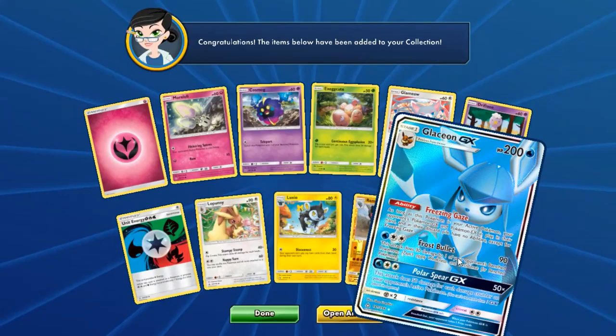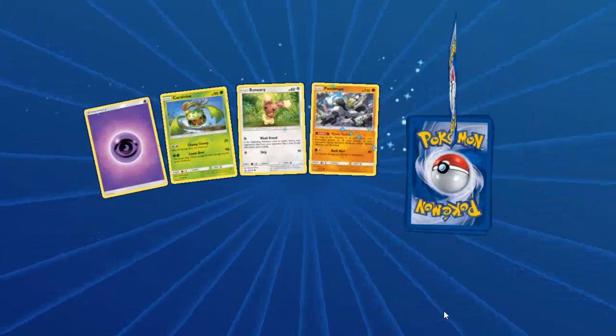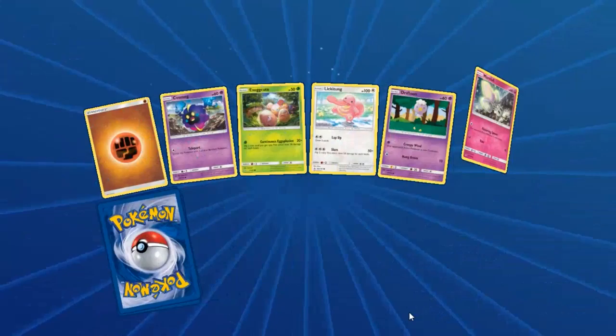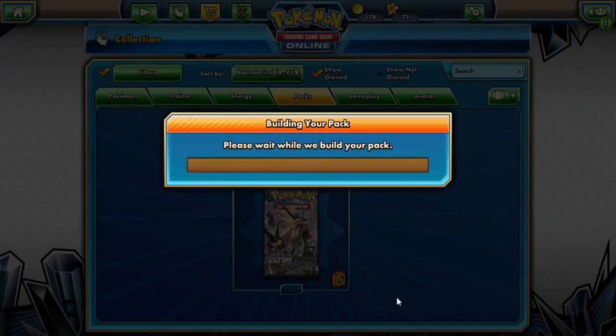Full Art Glaceon! I think that's the third one of those too. Can we get some Dawn Wings? Full Art Dawn Wings is actually really pretty. Just need to pull Dawn Wings — that's the only thing we really need from this right now. Dusknoir would be nice too.